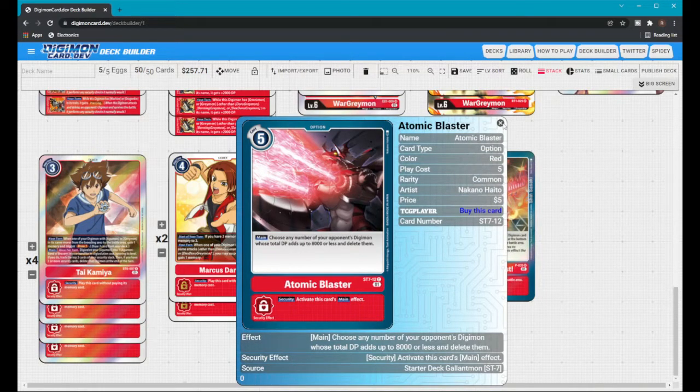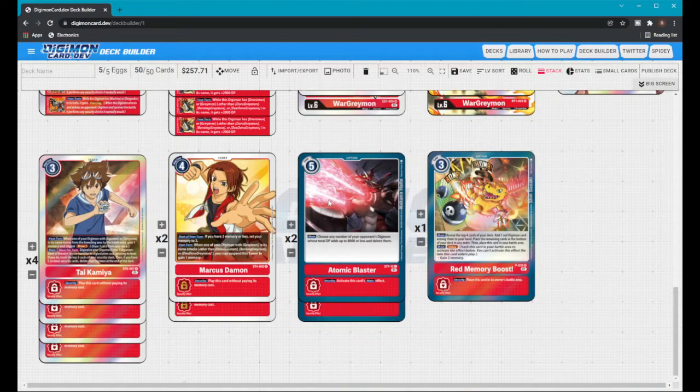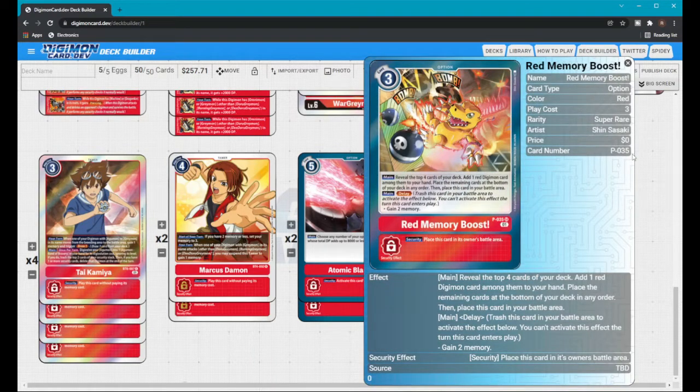I run two Marcuses — I don't want too many Tamers. I also run two Atomic Blasters instead of Gaia Force. Gaia Force is a beautiful card and it can target any Digimon, which makes it good. But Atomic Blaster lets you choose any number of your opponent's Digimon whose total DP adds up to 8000 or less and delete them all — it's not restricted to one Digimon. That came in clutch many times, especially against Security Control or Rookie Rush where there are multiple Digimon on the opponent's field.